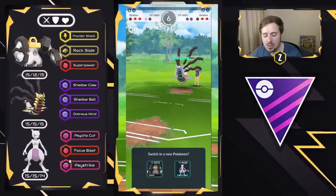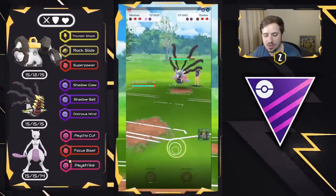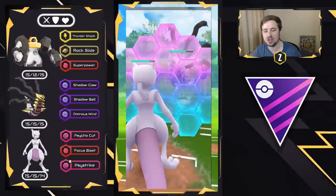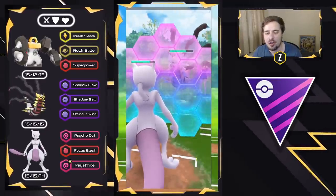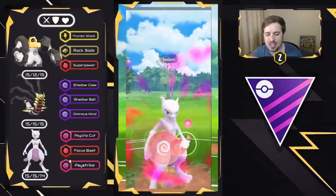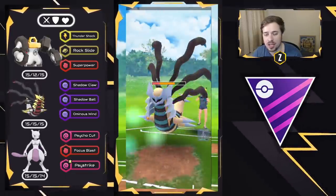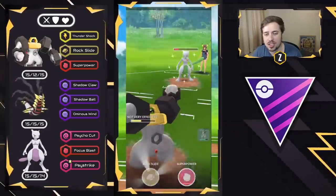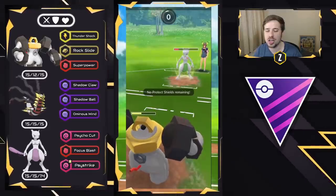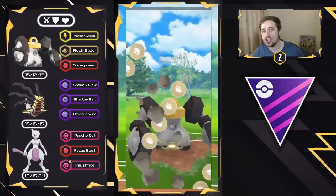Giratina Origin is very tough to deal with, but we do have our own Mewtwo which can land a Psystrike. We bring that in, look to land the Psystrike for neutral damage, and hope they don't swap. I cannot get one-shot by a Shadow Ball — it is going to be an Ominous Wind. So I go ahead and go for the Psystrike, which does a lot of neutral damage, and I might be able to swap into Melmetal and throw a Rock Slide. I do swap in the Melmetal and throw the Rock Slide, but it's going to be against the Mewtwo.